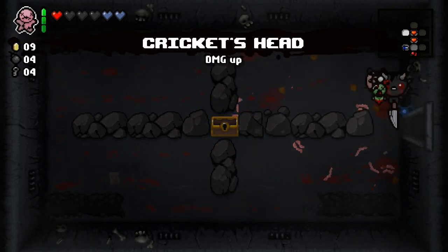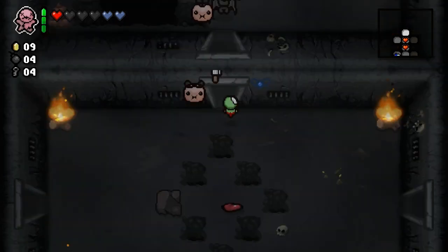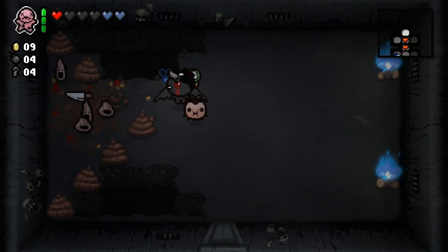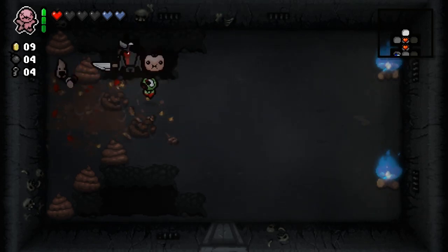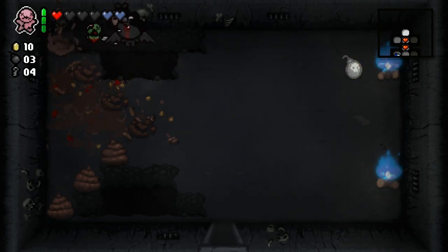Cricket's head — that is a huge damage up. We are definitely maxed out now. Not like it matters — I'm pretty sure Mom's knife already does max damage. But it's nice to see stats change.